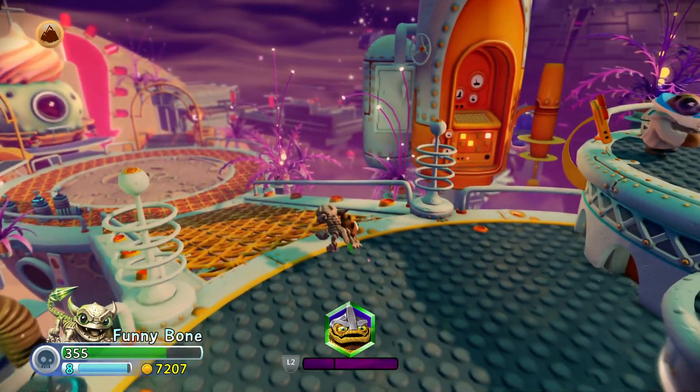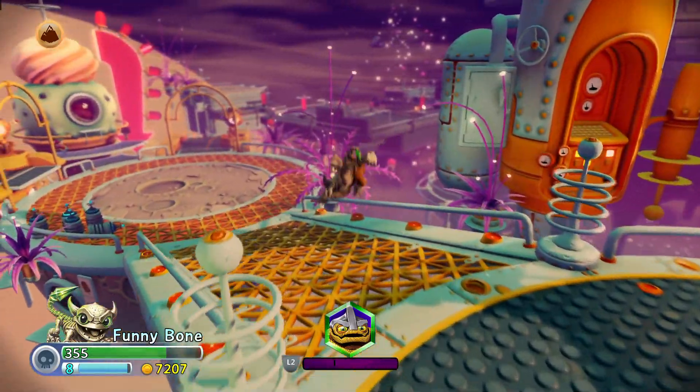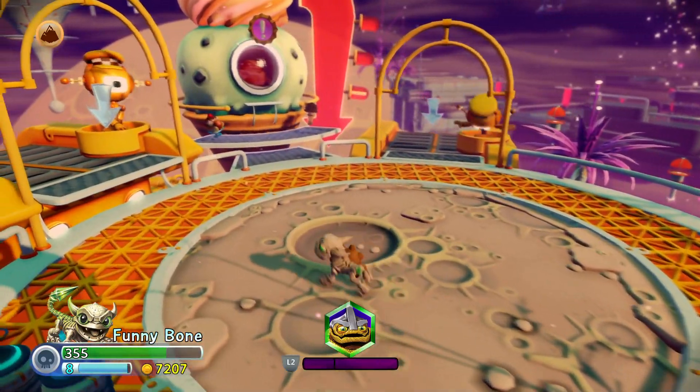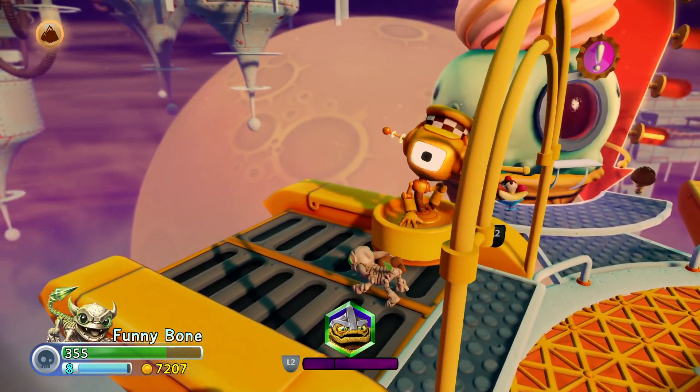I'm on chapter 13, so what you do is after this, you open this gate here and fight through a few little guys in this little moon arena here. Ice cream world or whatever it's called, and then take this little taxi over here to the left.